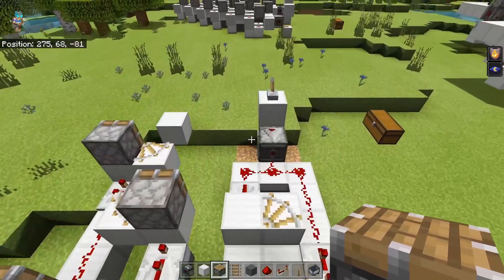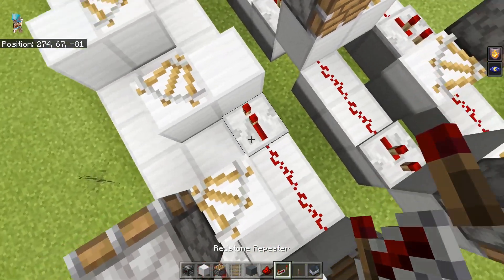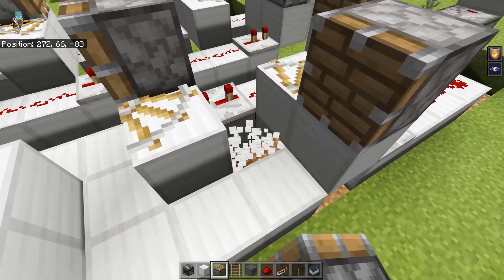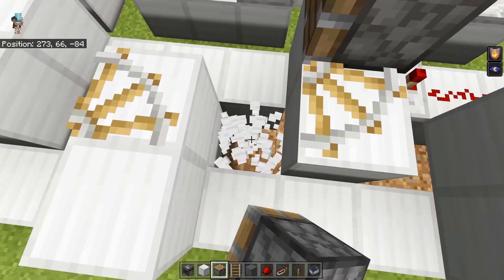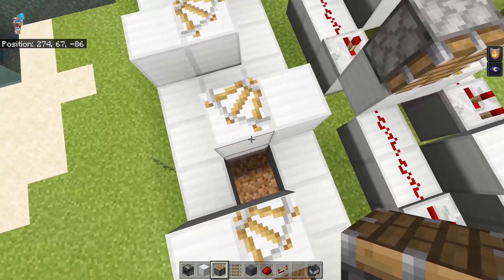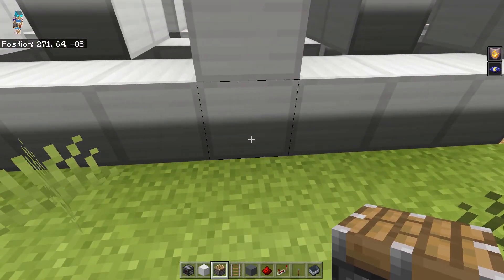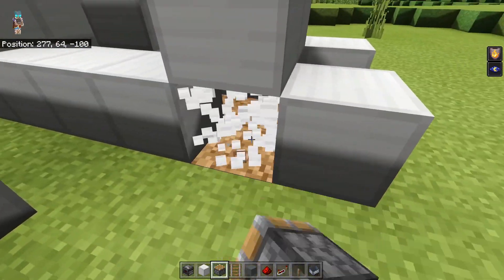Next you're going to want to finish work on this first section here. You want to put a piston here, piston here, two redstone dust like this, then another repeater set to three ticks, and another piston here. And that is all that you'll need. You can break out these blocks here — you guys wouldn't have needed them in the first place. You actually don't need any of these middle ones except for the first bit here. I'm going to break those out and cut back to when I continue with the tutorial. Another thing you can cut out as well is any of the blocks underneath here — these would have been filler blocks.